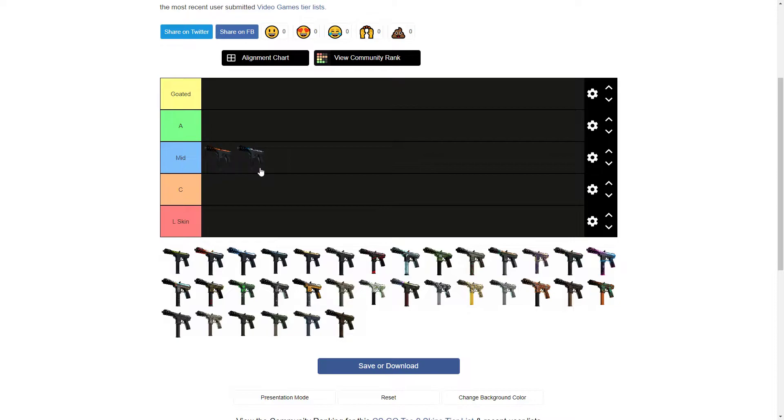Then we got the Ossified from the Aztec Collection — that's a newer one. I kind of like that actually. I like the green on it. I like really clean skins where the design is basically just on the barrel and there's nothing else going on. It looks pretty good on the Tec-9. I'm going to put that in Mid, top of Mid for now.